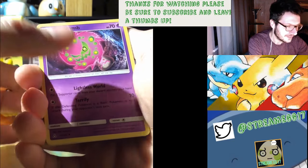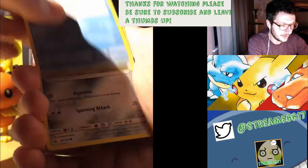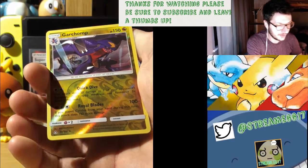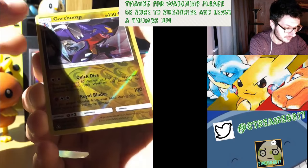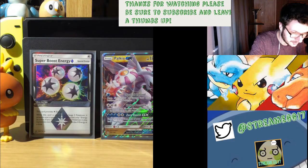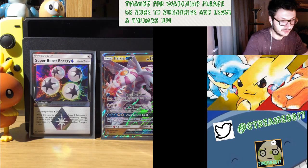Spiritomb, Ancient Crystal, Gumshoos, Alolan Sandshrew, Vulpix, Bronzor, Geodude, Piplup. Garchomp Reverse - that is what we are looking for! Garchomp Reverse, and the rare is Frost Rotom. We're going to keep Garchomp there, because that's what we're after. I don't think you can get those hollows in this set, so that's the best you can get for Garchomp in this set.